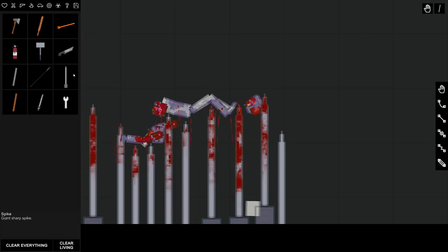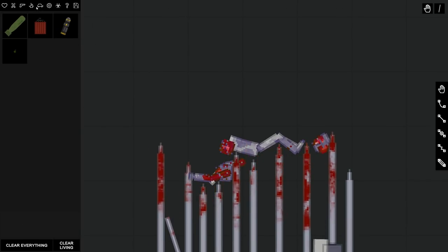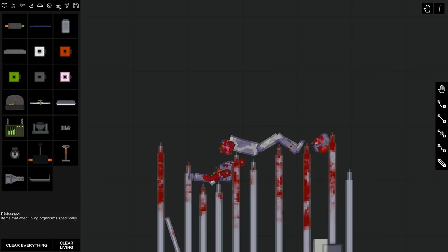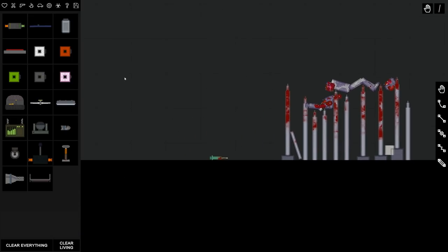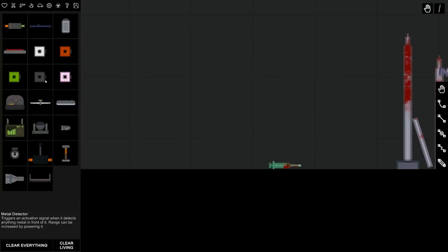I'm also really looking forward to what else they're gonna bring. There's a metal rod — I'm not sure if that was always there. Hopefully they'll bring some more melee weapons. As far as all the other objects, there's nothing new in the vehicles or explosives.